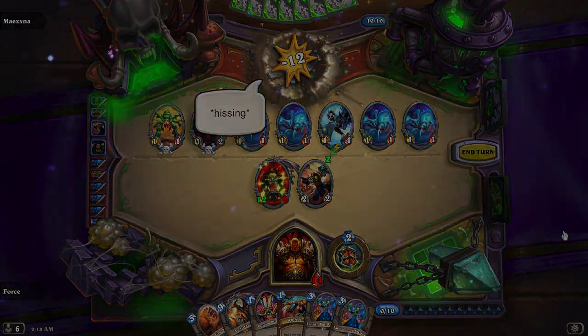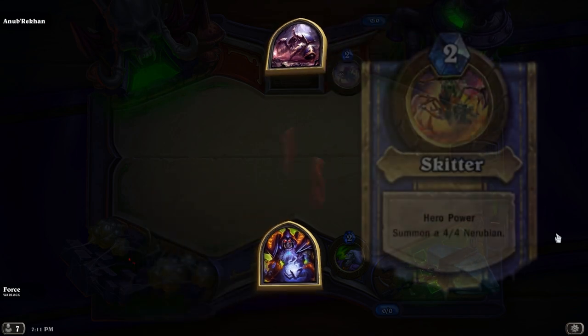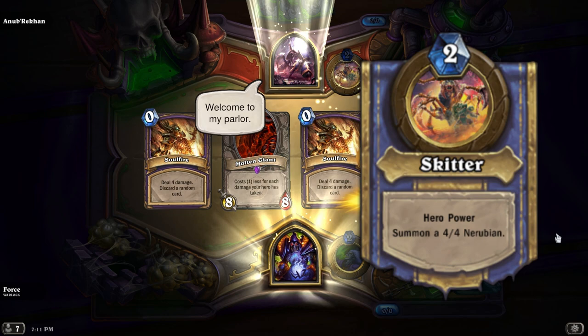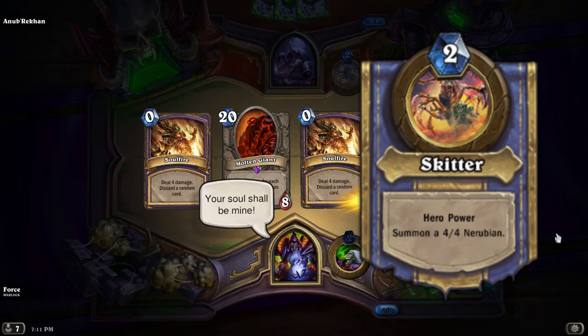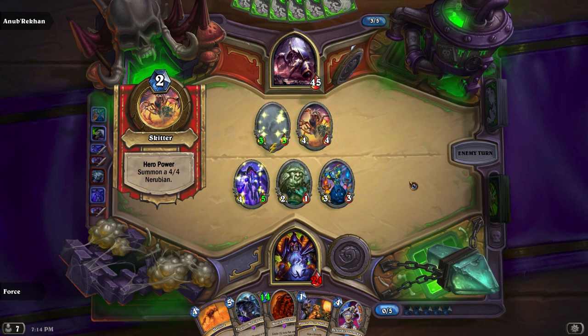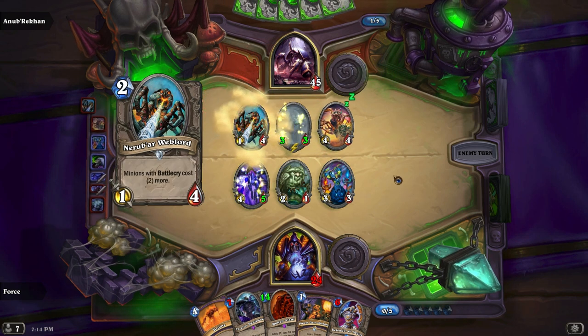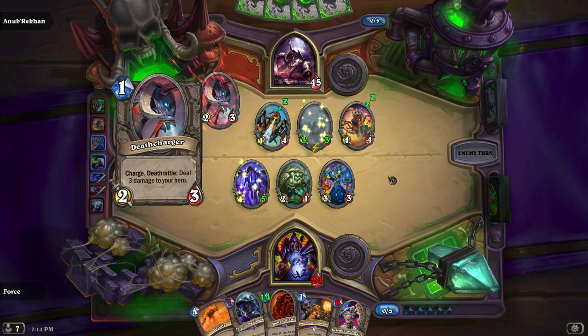So let's start off with the first one, Heroic Anubarak. He begins the battle with 45 health, and his Hero Power turns from a 3-1 Nerubian to a 4-4 Nerubian for two crystals. So he is going to be constantly pumping out these large 4-4 minions, and getting a 4-4 in play for two crystals that early on is going to be a hassle.